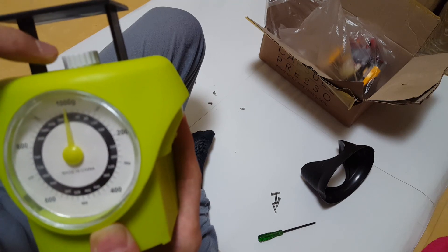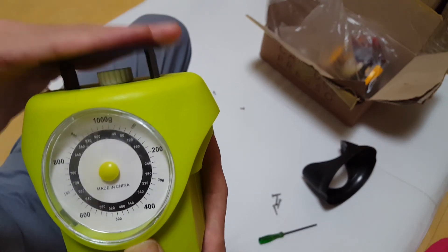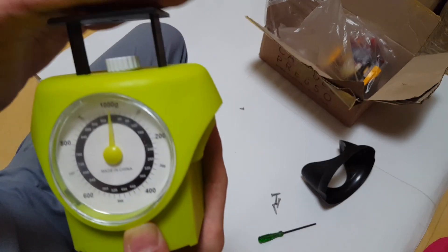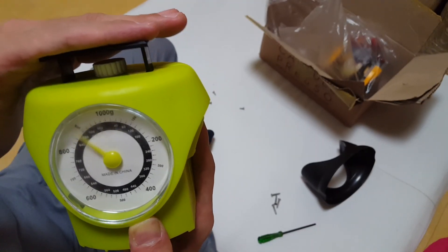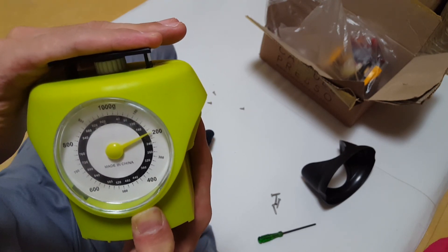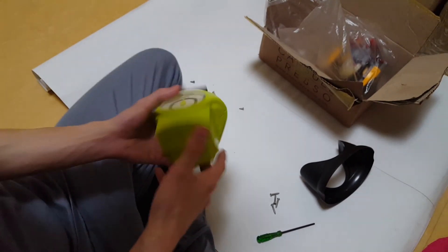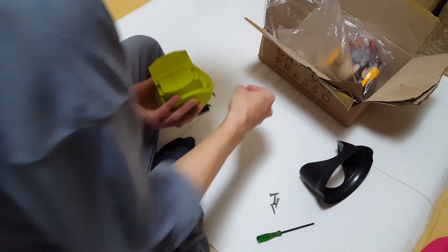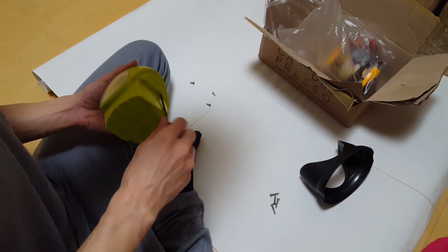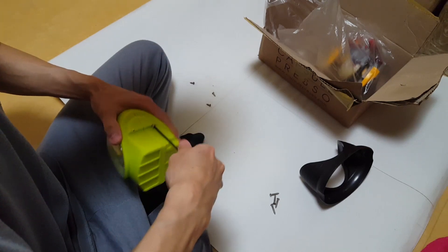As long as I do not touch this rotator right there, it will return to 0. Alright. So the limit is 1kg — actually it moves more. 1kg and about 200 if I press it all the way, so 1.2kg is the limit. I don't want to touch it anymore. At least it's a bit of a scale — not too much functional, but still...